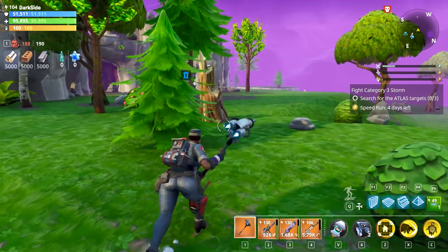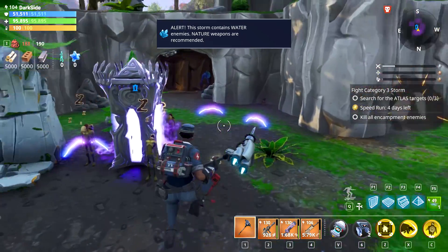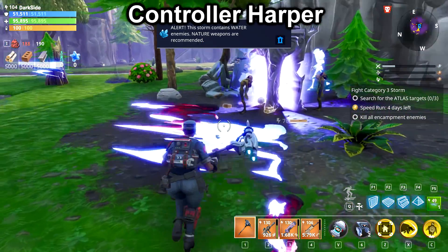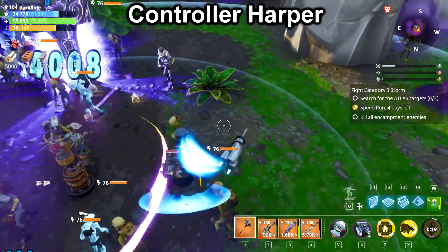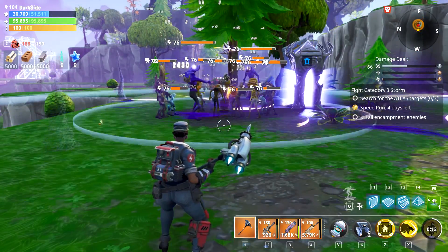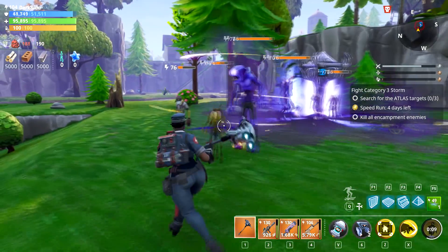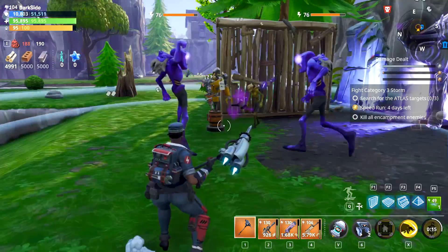Starting with number five, this constructor - the reason I like her is because her decoy is kind of insane now. I'm going to be dropping it down on this encampment. I'll leave the name of the hero on the top of the screen so you can see what hero I'm talking about. Here we go, I just drop it down - look at this, it's insane! This hero is level 30, by the way, that's why I'm in a power 76 mission.